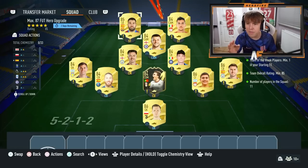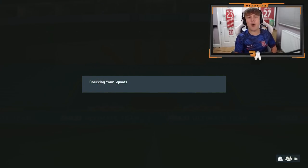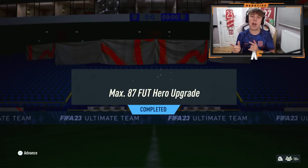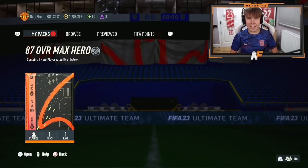The max 87 footie hero upgrade is here with the requirements of an 85-rated squad, one team in a week, and obviously chemistry doesn't matter because none of chemistry matters really in SBC this year. We're about to submit it on our account, and as you'll be able to see we have completed the max 87 footie hero upgrade. We are going to start revealing mine and then we'll open up all the rest of them normally.